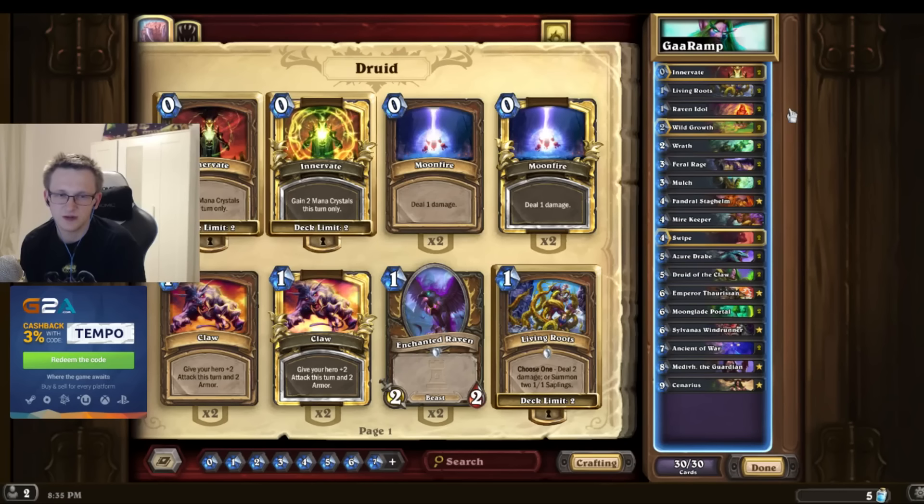Mulch. Right now I'm running double Mulch - I will probably cut one Mulch for something else. Mulch is probably the worst card played in competitive Hearthstone right now, but Druid has to play it because there's no other removal. Druid doesn't close out games fast enough. Yogg-Saron Druid is usually the only Druid that can afford to not run Mulch, because Yogg-Saron serves as your removal, as stupid as it sounds.